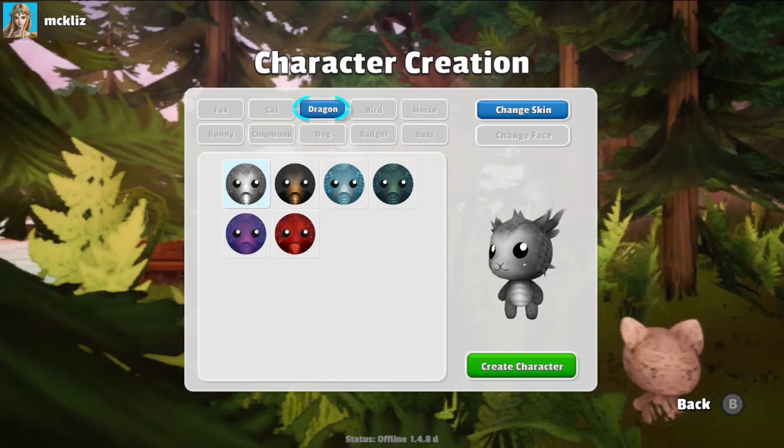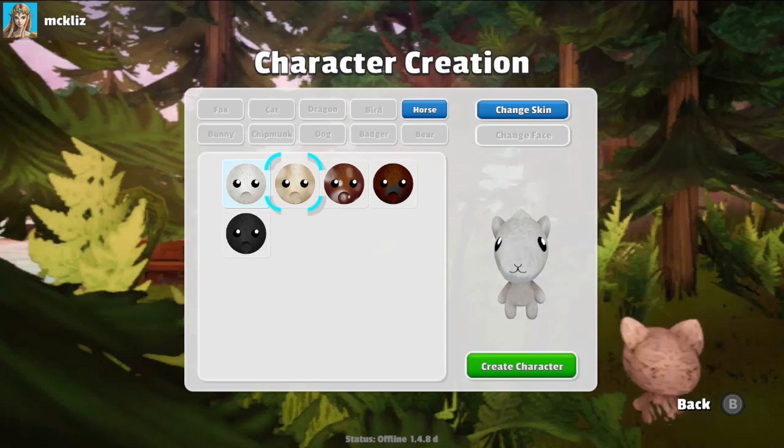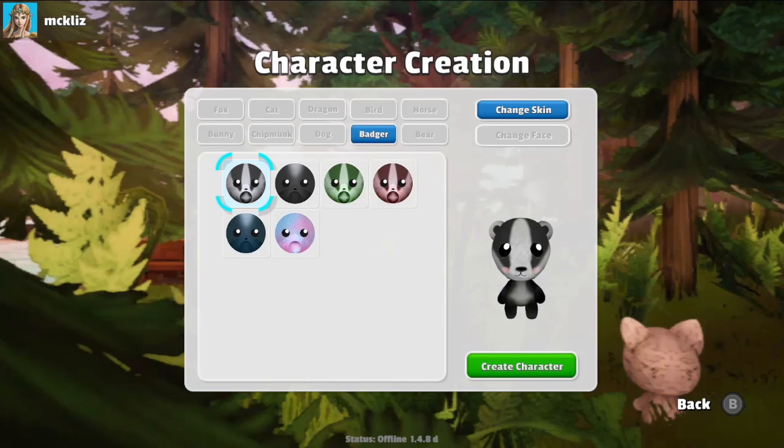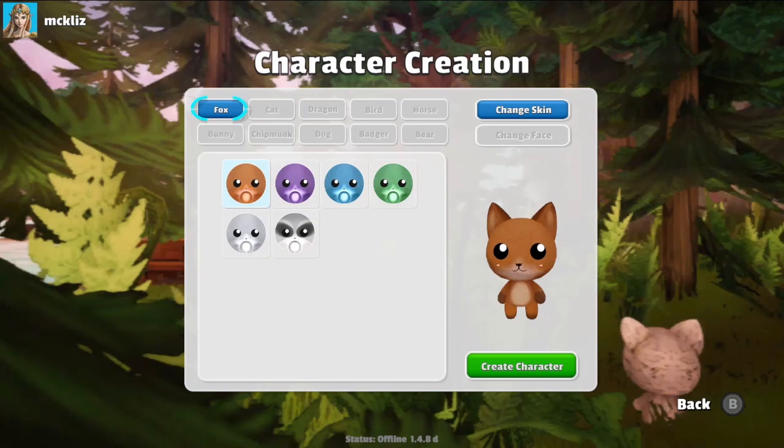It can be a fox, a cat, a dragon — a very cute dragon. I want to see this in blue. A bird, a horse. I don't know how I feel about this horse. I love horses, but I don't know about this design. A bunny, a chipmunk, a dog, a badger. What is this coloration? That's cute. Or a bear.